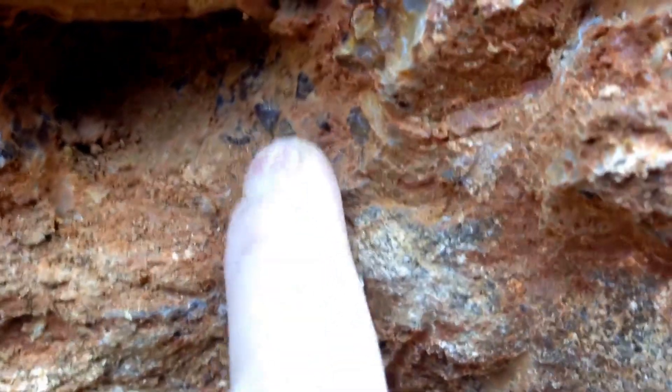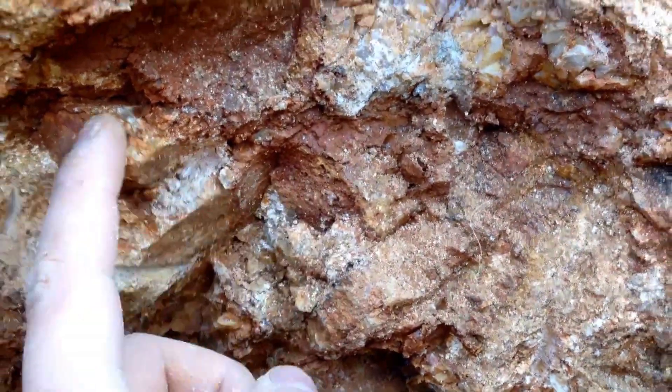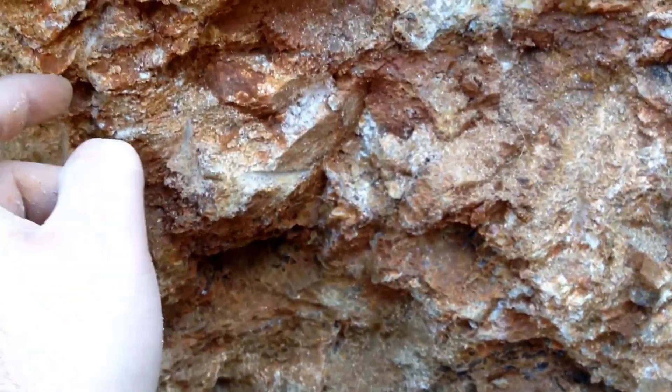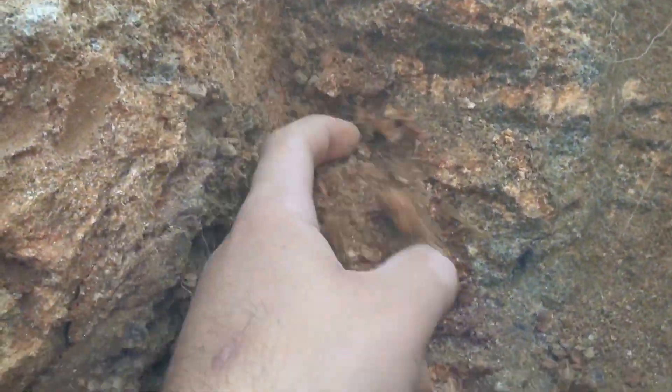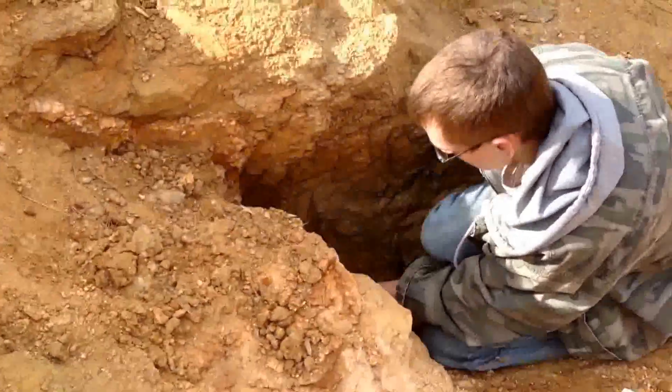I got some points and a pocket going up in here. I'm gonna try to get these points out — looks like I got some color to them, a little dark. I pulled some amethyst points out right about here. You can see these veins of clay going out here, going back up through here. We're gonna follow this down and then back up, so we got some stuff coming out.